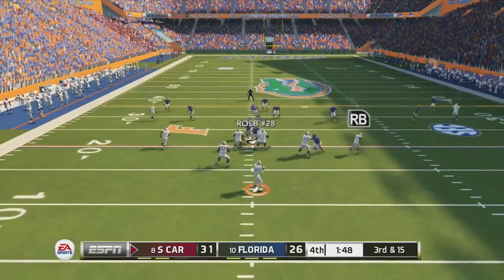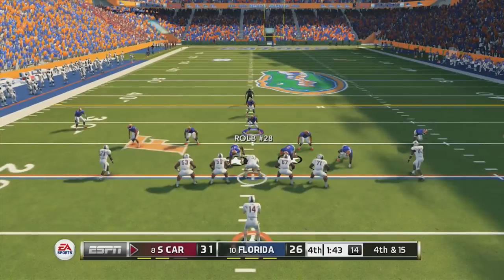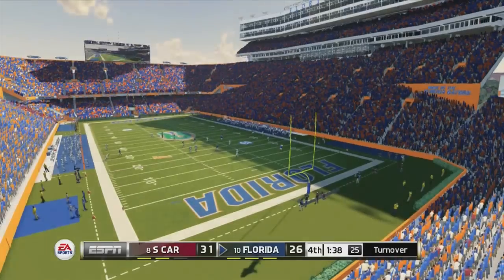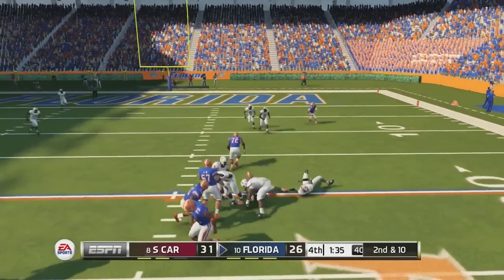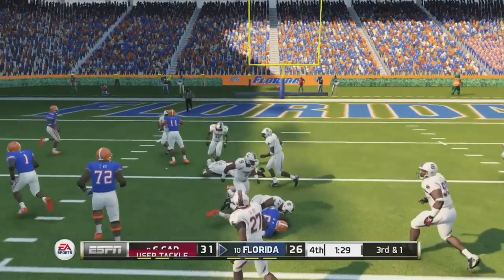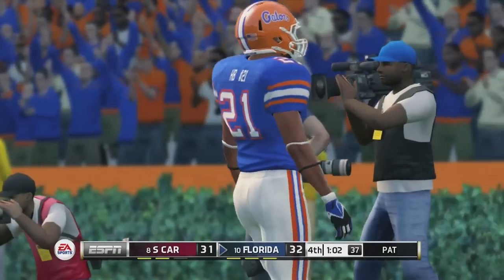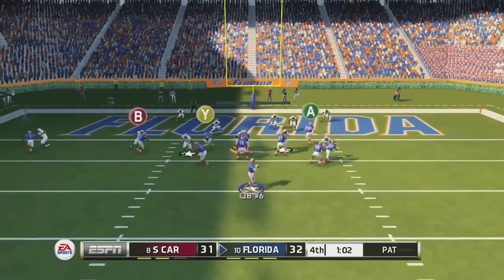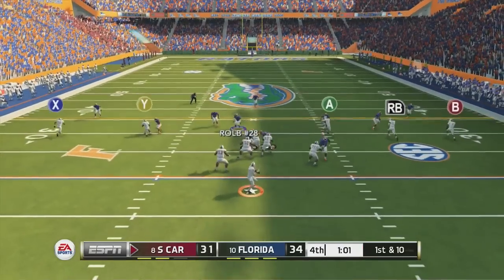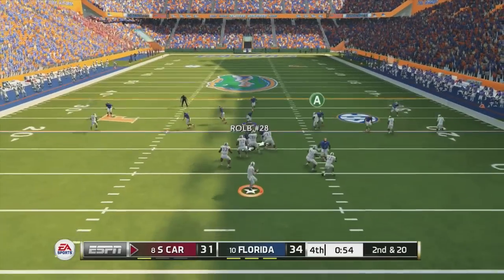He runs backward and loses six yards bringing up third and 15. The QB tries to go deep on the run but can't get his guy. Fourth down and 15 he goes for it — come on defense, don't let me down. Defense gets off the field. Offense comes out down by five with a chance to take the lead. QB stiff arms his way for big yards on second down, bringing up third and one. He sends an all-out blitz but I find the running back and get in the end zone with a minute and two seconds left.